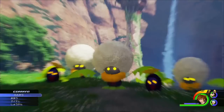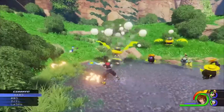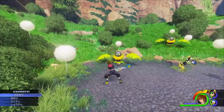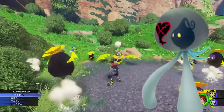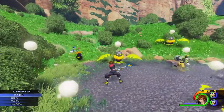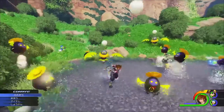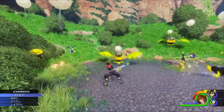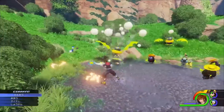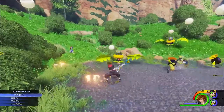Here is a new Heartless which looks to be based on Dandelions. As you can see later in this gameplay, this Heartless actually releases smaller seed Heartless into the air — this reminds me of the tank Heartless from Kingdom Hearts 1 that dies and releases smaller ones, except this time you don't have to kill it to get more. At the E3 interviews, Nomura said you'll see Heartless AI kind of evolve with a sort of motherly instinct — I'm assuming this is what he meant with the flower Heartless spewing out seeds.